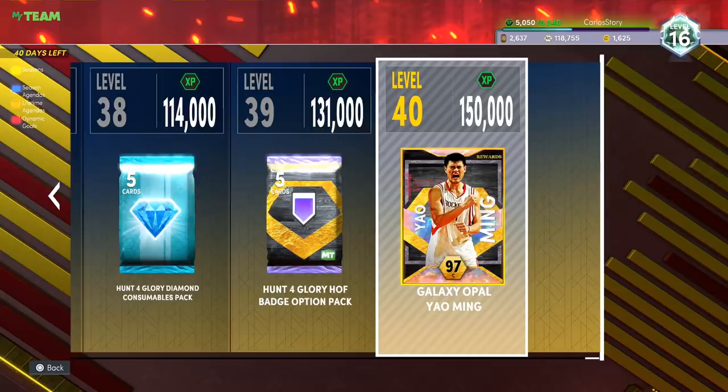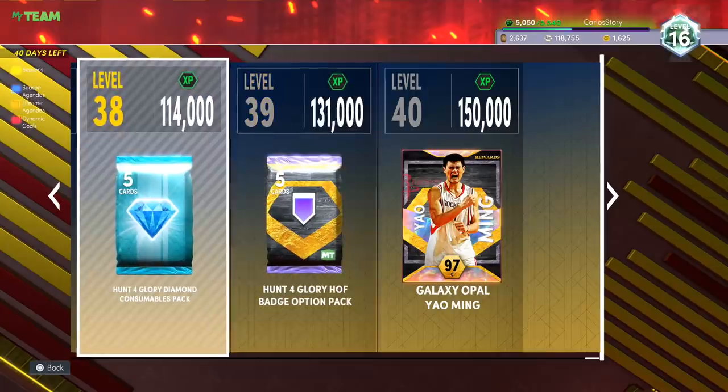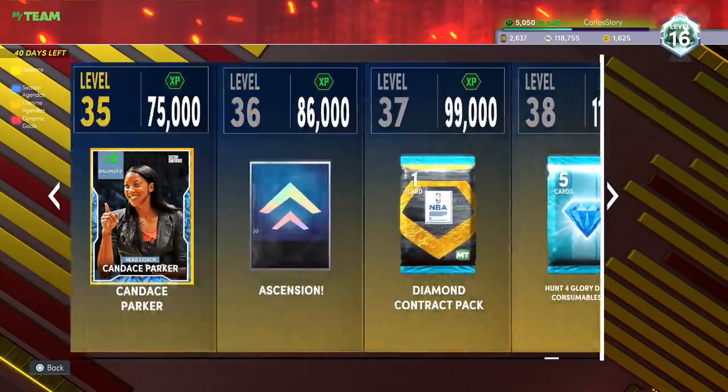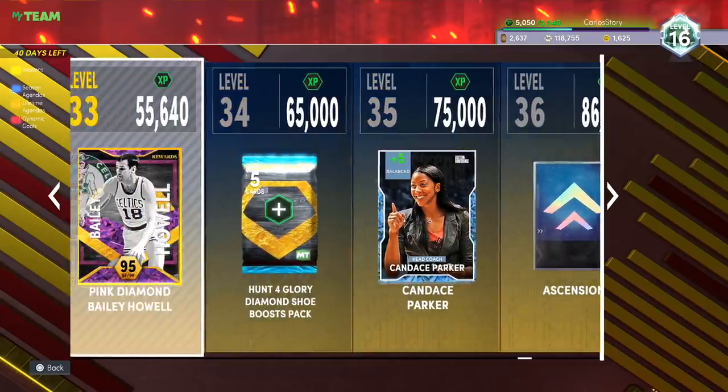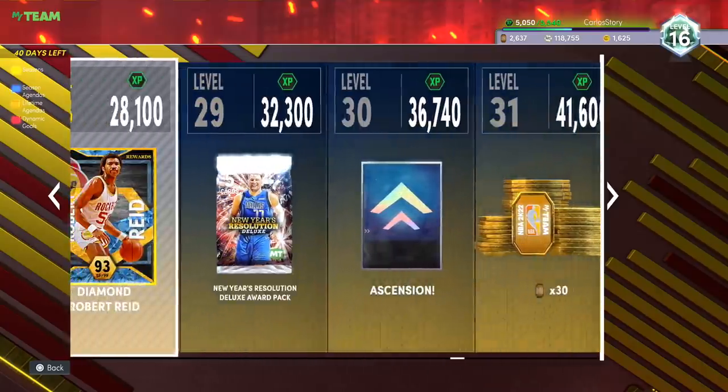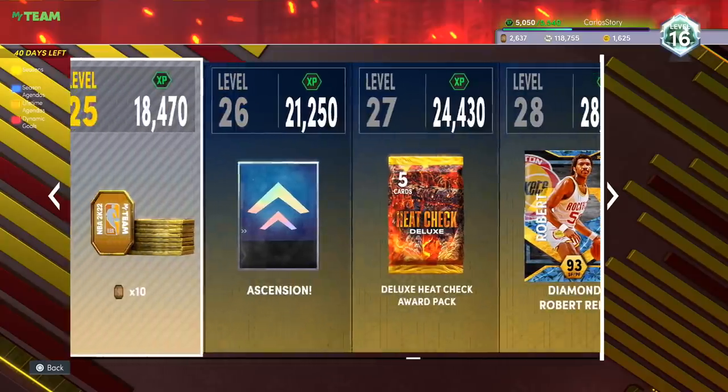So right now, as you know, Galaxy Opal Yao Ming is the reward for level 40 in My Team. You got the Hall of Fame badge, you got the diamond pack, you got all this other free stuff. You got a nice little WNBA coach, plus 5 balance, Hall of Fame badges, pink diamonds, some other player tokens — basically the usual stuff.